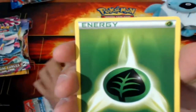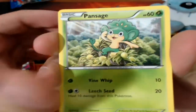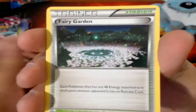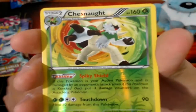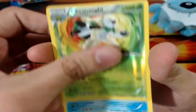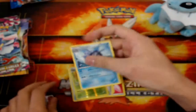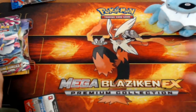I got a Fennekin, Grass Energy, Pikachu, Pansage, Fairy Energy, Quilladin, Fairy Garden, Frogadier. A Reverse Holo Chesnaught — that's a rare. And the rare is a Cloyster. Can't be super disappointed about the Cloyster because I'm not sure if I need it or not.